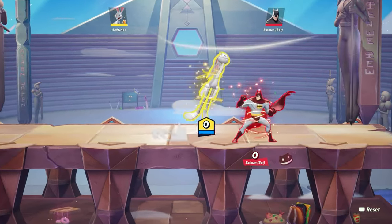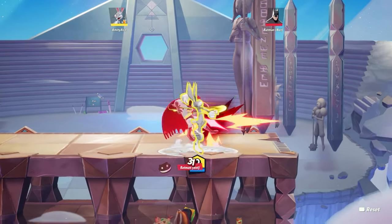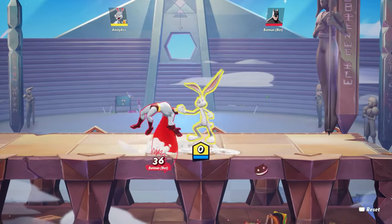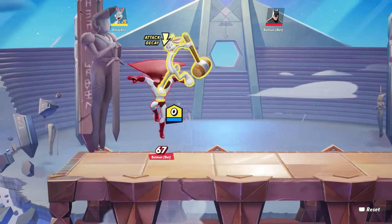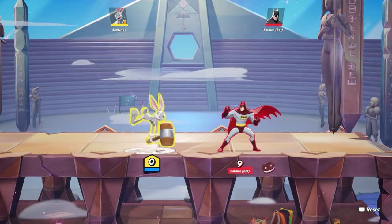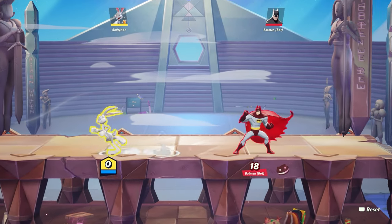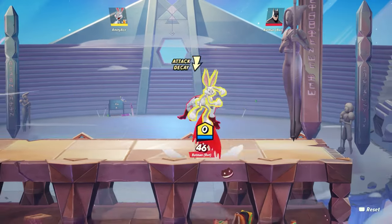This is probably the only combo you need to learn for Bugs. It's just two moves combined together and you can do it infinitely. It is kind of hard mastering it though — it took me a day or two to actually get it down. What you do is start with the down hammer, and then after you use the hammer, you jump right after. You jump and hit R1 at the same time.